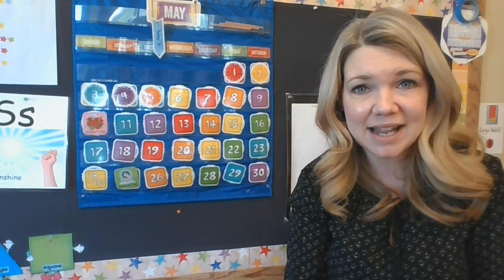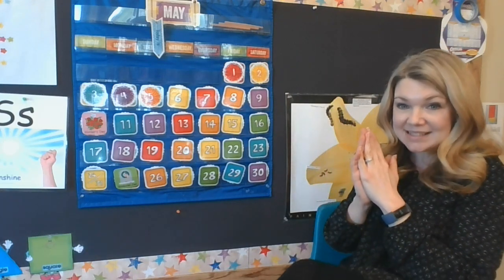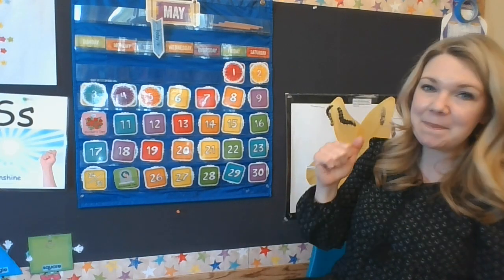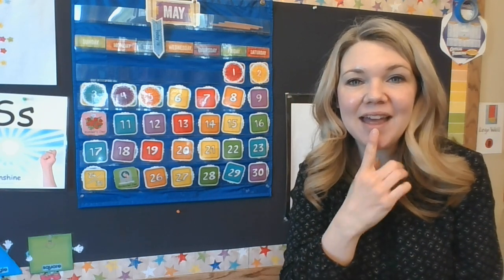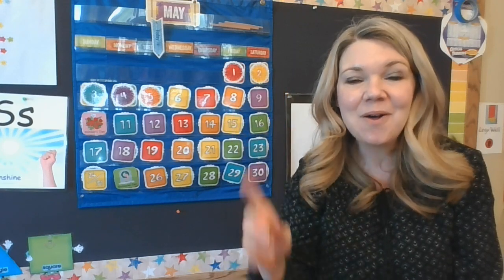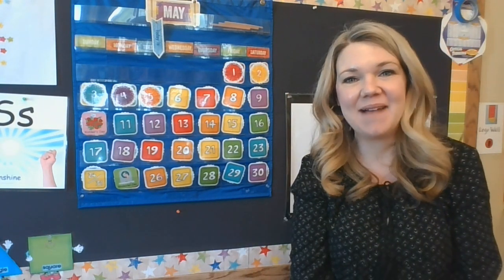All right, my friends. We're going to sing our goodbye song and be done for the day. It was so good to have preschool with you. Can you get your hands ready? With my little hands, I go clap, clap, clap. With my little feet, I go tap, tap, tap. With my little eyes, I play peek-a-boo. With my little mouth, I say I love you. With my little legs, I can jump so high. With my little arms, I say goodbye.